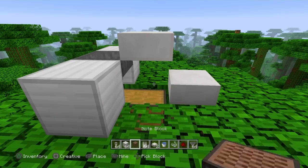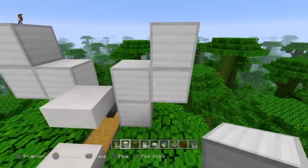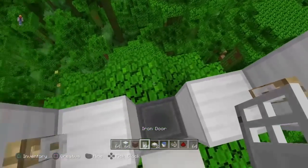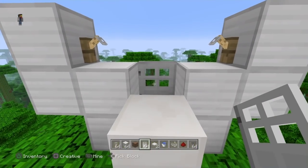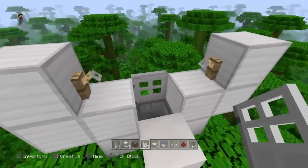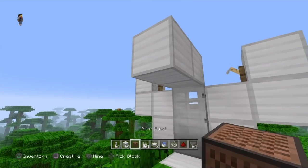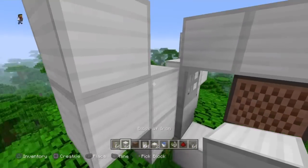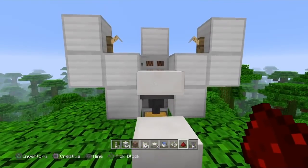That is the front part completely done. Now you're going to build up on either side to get a kind of Y-shape, and that is where we're going to put our tripwire hooks. Out the back you're going to place a door — it's important that the top of the door is one block above the hopper. Then out behind that you're going to place a block on top of the door, another block behind it, and then a note block right there. Then you need a block with a redstone dust on top, and that is actually the complete system — 100 percent done and ready to go.